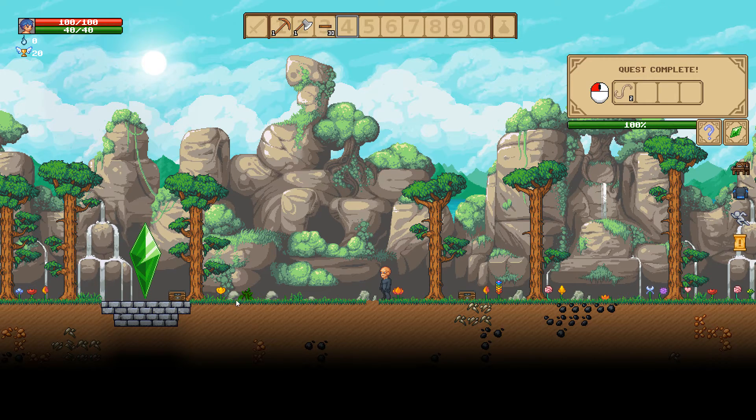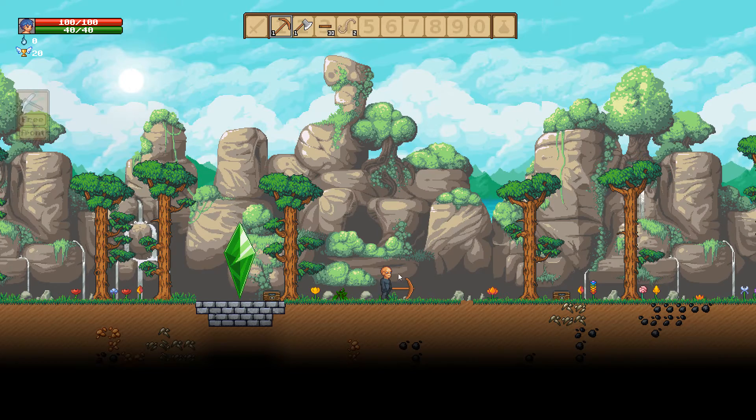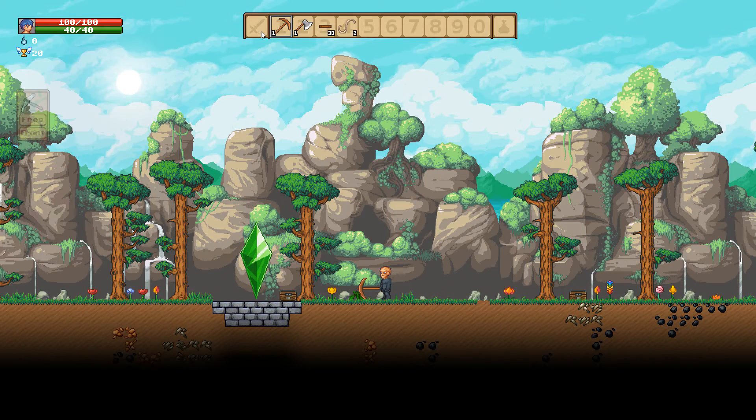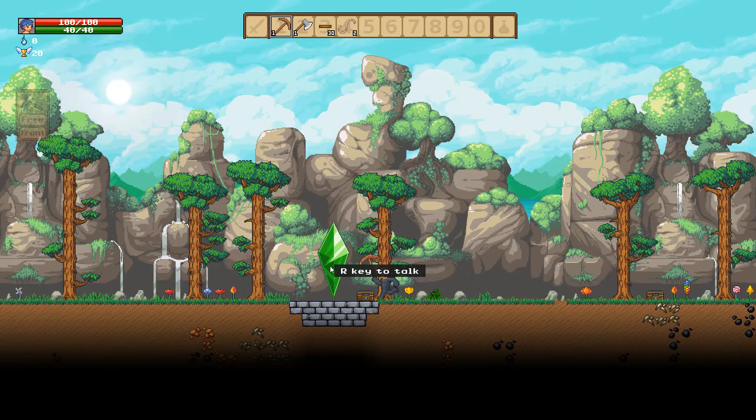I don't see a seedling like you would in Terraria, so I don't know exactly where those are going to grow. That quest is complete. One of the things I really like about this game is you left click to strike with the weapon and right click to strike with whatever your equipped tool is, so you don't have to switch between weapons and tools — which I think is very cool.